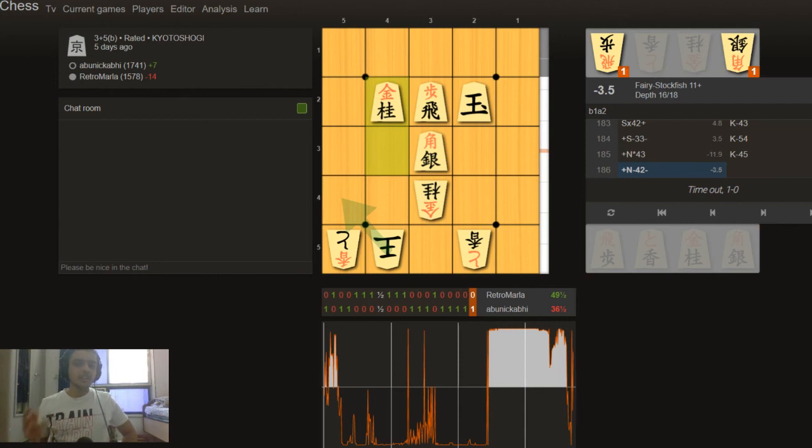If you have a chess variant on a five by five board, it's for like two or three year old kids — it will be like tic-tac-toe, always a draw. But when you play a drop variant on a five by five board, especially if the pieces are more forward-moving and you bring the king up high, it becomes very difficult to mate the king. Then you get a masterpiece like this 186-move game.